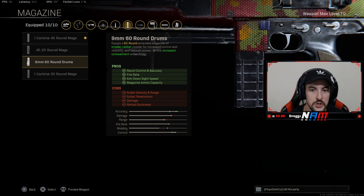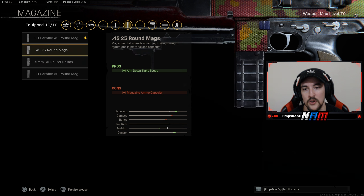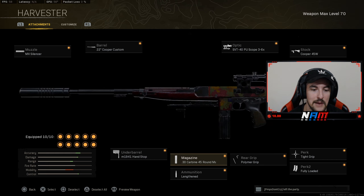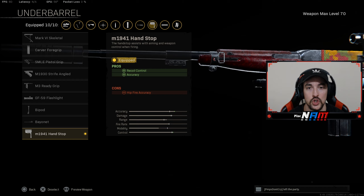If you wanted to switch it up, you could run the 60-round mag for the recoil control as well as accuracy, fire rate, aim-down-sight speed, and obviously 15 more bullets — but you're gonna lose damage range, bullet velocity, penetration, as well as overall damage. So if you're playing solos and duos, maybe even trios, I'd recommend the 45. But maybe for quads, just to have a little extra ammo in the clip, run the 60 — both are very good options. We've got Lengthened for the increased bullet velocity, along with the M1941 Handstop for recoil control and accuracy.